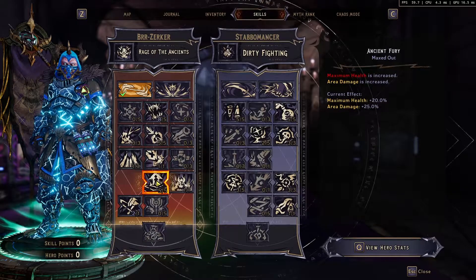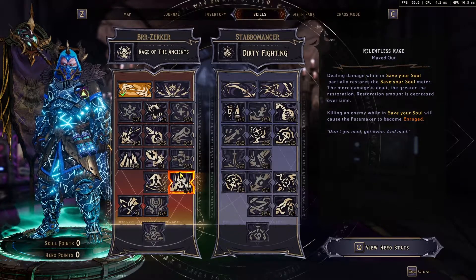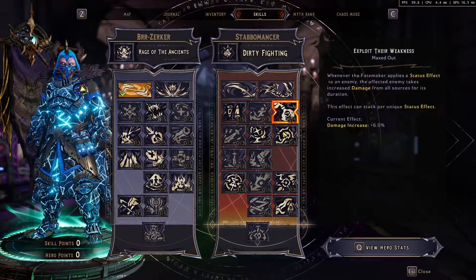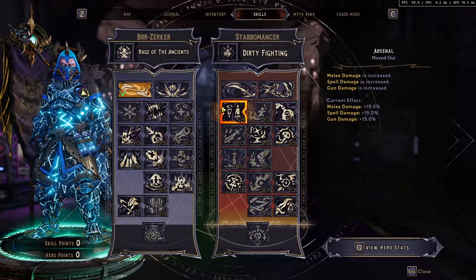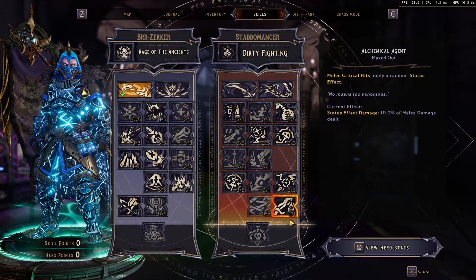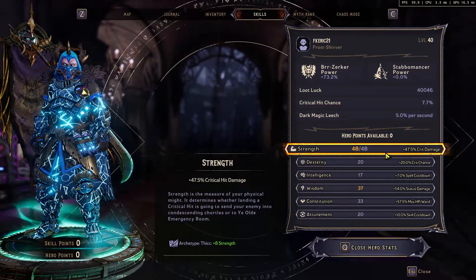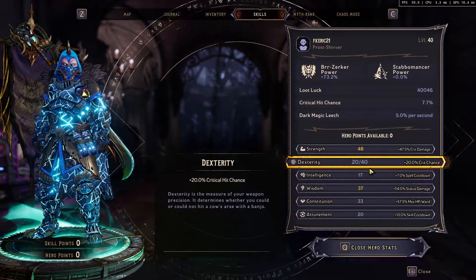Ancient Fury gives more area damage and maximum health. Then we have Remorseless Rage, and Blast Shell for more damage. We'll also use Stable Measure for status effects and status damage, plus increased damage shield with melee damage. Critical hit damage as well, and we'll end with the Alchemical Agent — critical hits and melee critical hits will apply random status effects. We want critical damage and status damage as high as possible; we don't need that much critical chance.